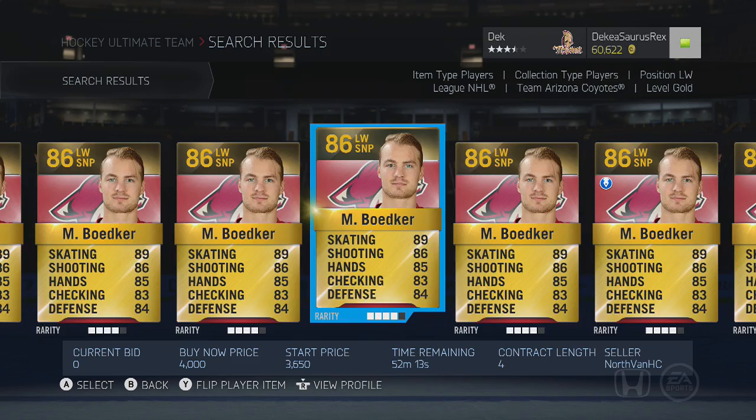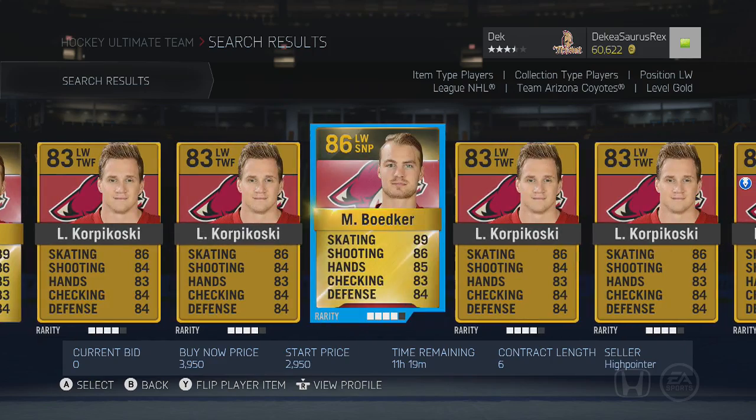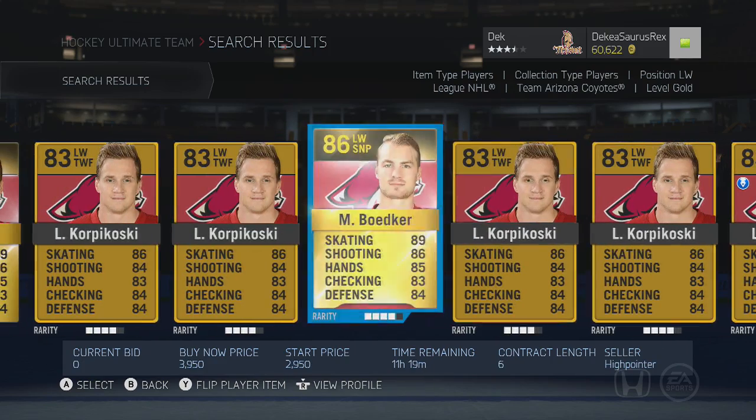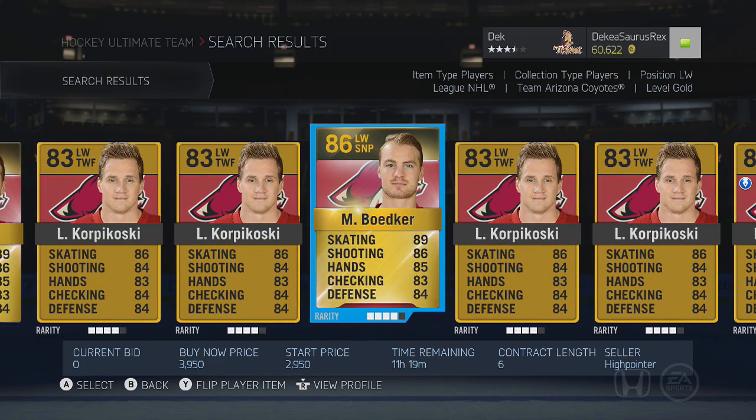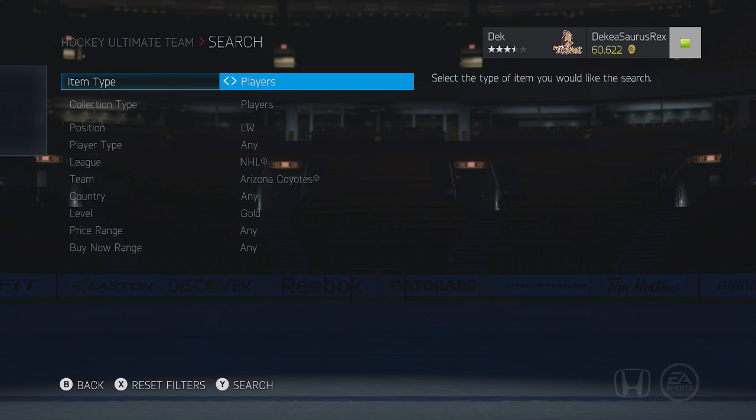He's going to probably cost you around 4 to 5k. I got mine in a pack, so luckily I didn't have to spend anything. But if you can get him for 2 or 3k, that's a very good price. He's not too expensive — you win 2 or 3 games and you can get this guy if you don't have any pucks or coins.